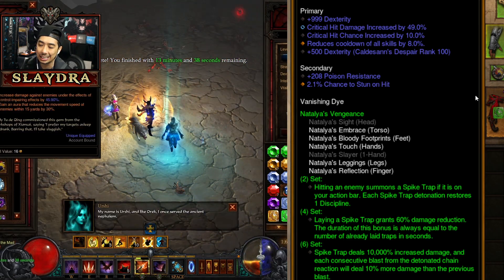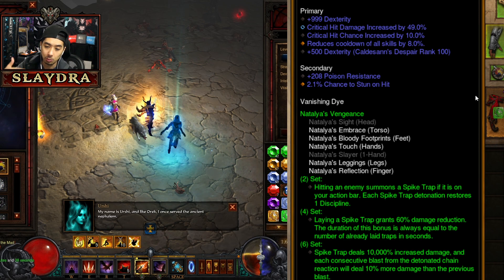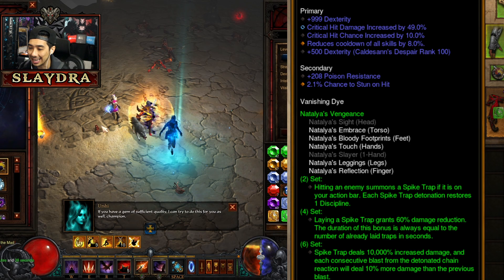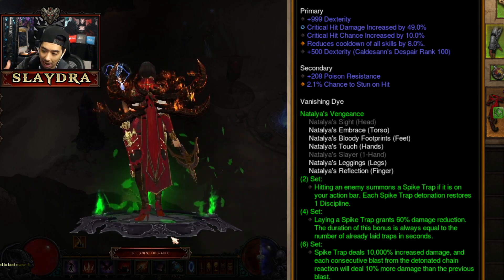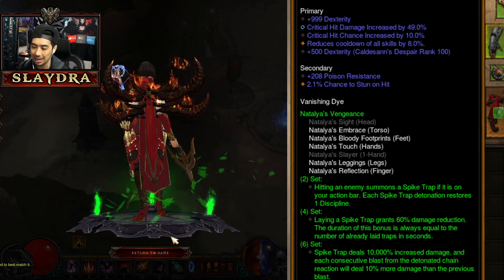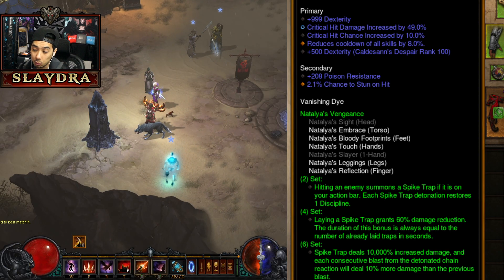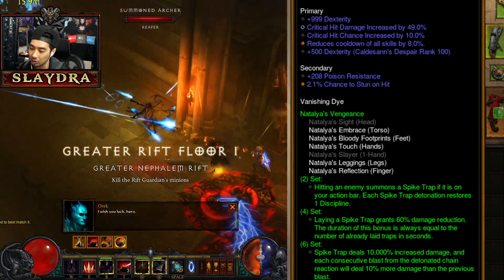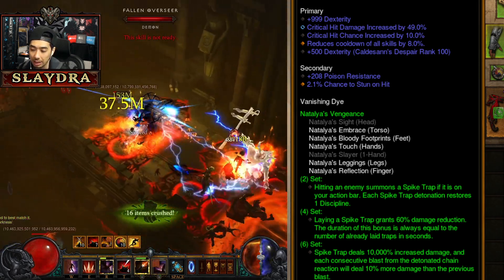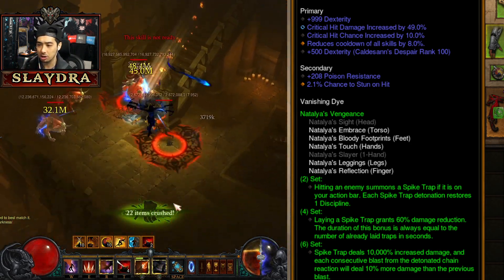It's almost like a God DH but you're using spike traps. With the two-piece bonus, when we hit an enemy it's going to cast the spike trap on our bar. The four-piece bonus gives 60% damage reduction. With the six-piece bonus, spike traps deal a 10,000% multiplier increased damage, and each consecutive blast from the detonated chain reaction will deal 10% more damage than the previous blast.